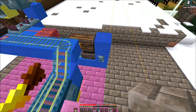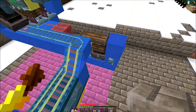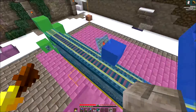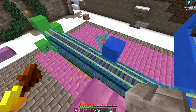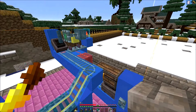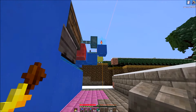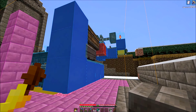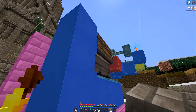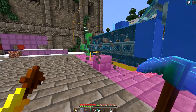Over here on the side we have our fuel loader — it's a chest with a hopper minecart that goes back and forth until it fills all the furnaces. I've got enough space back here to add more storage, maybe higher up, just a bunch of chests so I can load everything at once and not worry about it for a long time.